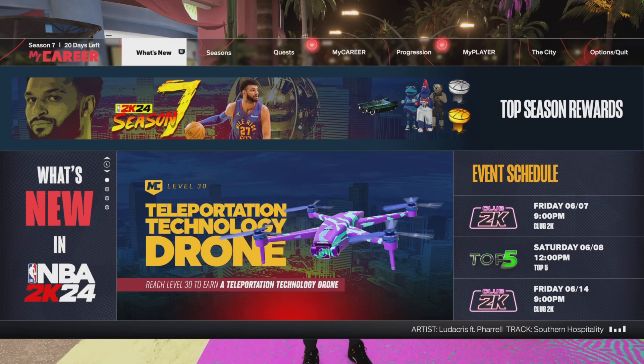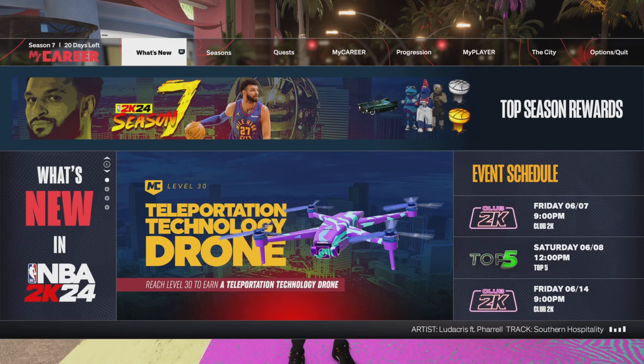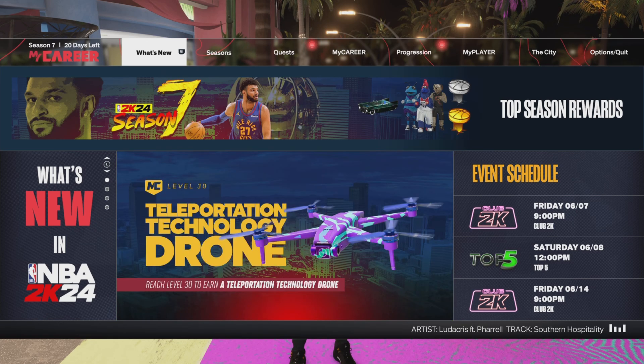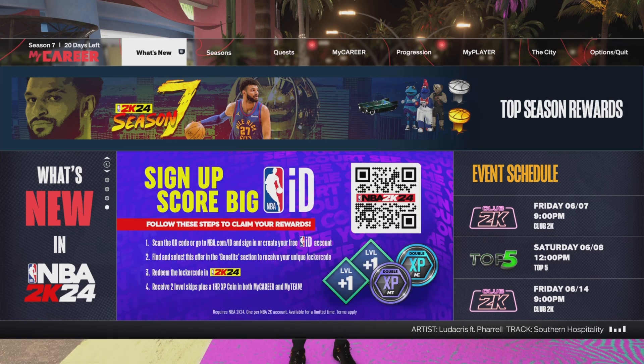So as you can see, you want to go to top options and go to what's new. When you scroll down to the last one, it's going to show this pop-up. You want to copy this QR code and then it's going to take you to a screen. When you go to the screen, you want to make an account, or if you already have an account, log in.